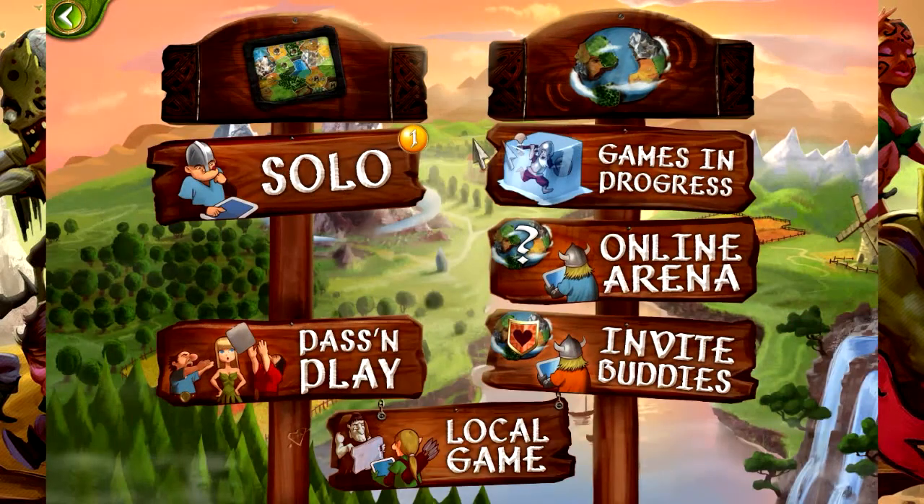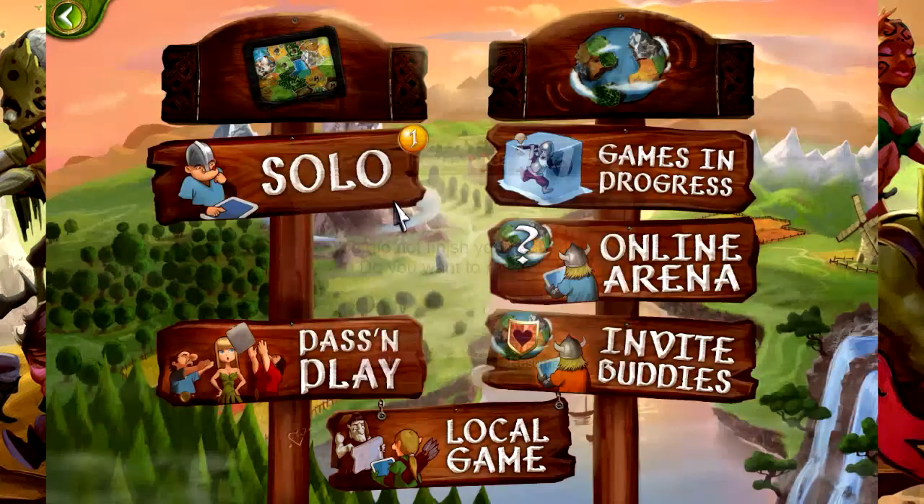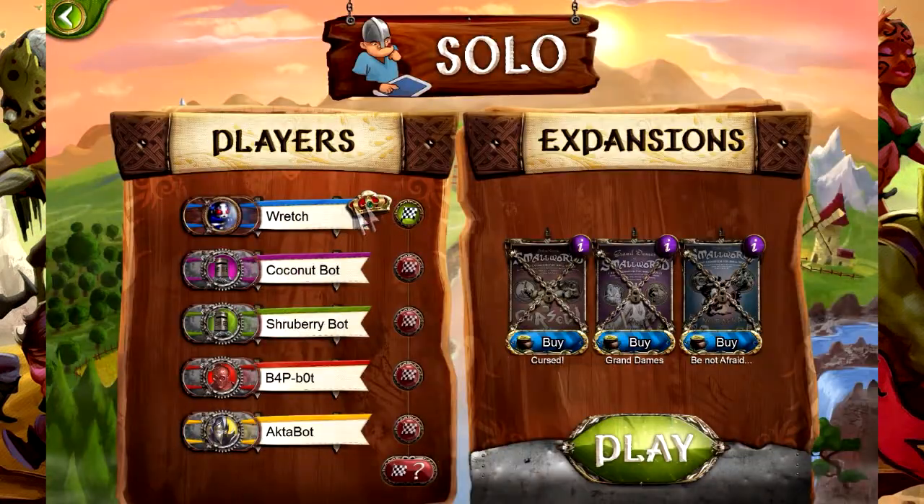We have a choice between online play as well as solo. We'll go with solo play. You see right here, this crown represents who goes first, and then it just goes down the row. You can click here to change that. For the purposes of this tutorial, we're going to have me go first. You have your computers here - Coconut Bot, Shrubbery Bot, and so forth. I love the Monty Python reference. Let's go ahead and get this started.